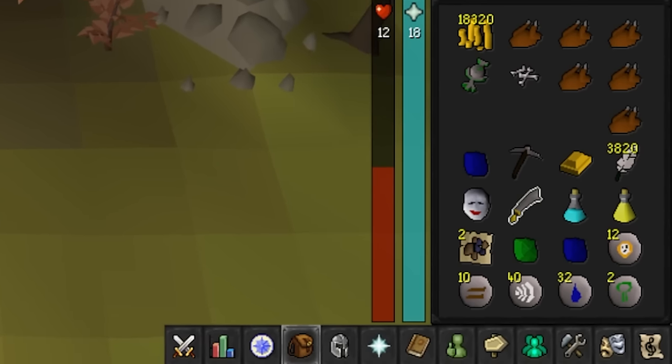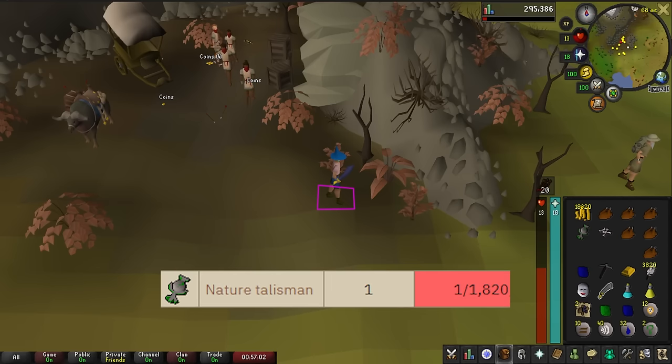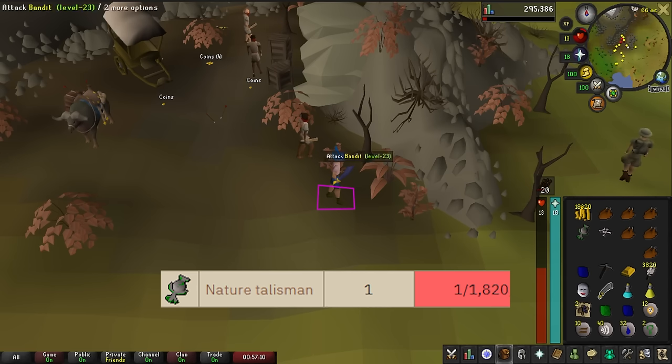How rare is this Nature Talisman? It's on the rare drop table — it's a 1 in 1,820. Well, we got ourselves a Nature Talisman, boys.